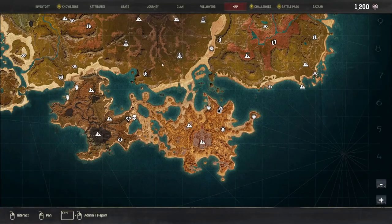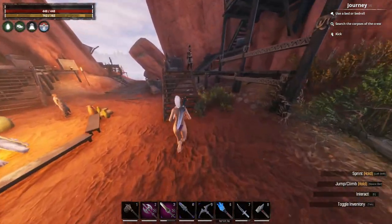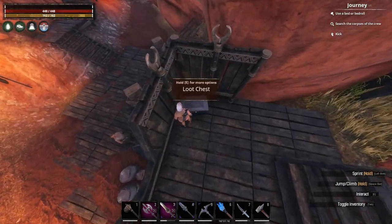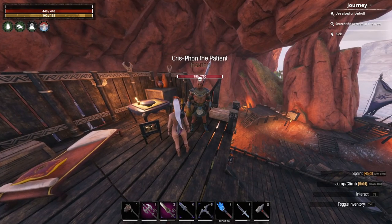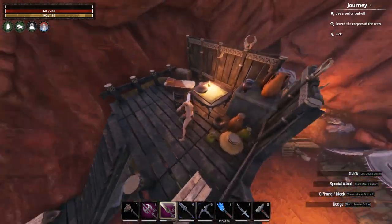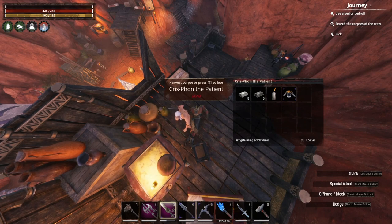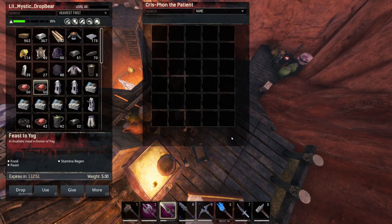The boxes down here around the Stygian area and the Accursed area are also very good — much like the Sepumaru boxes, the Mounds of the Dead, and New Asgard boxes. You'll occasionally find these one-skull enemies, and they also have a 100% chance of dropping a random bit of their Stygian invader armor, plus sometimes a fragment of power.